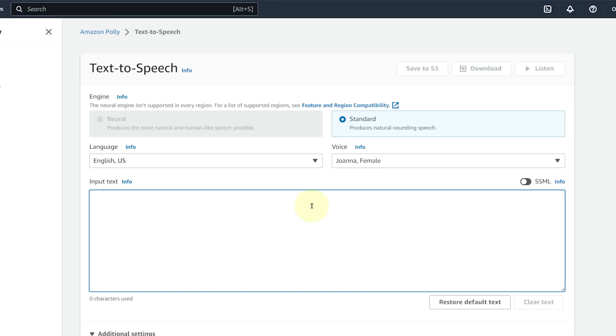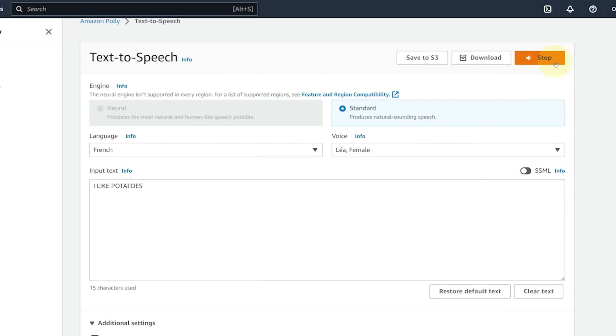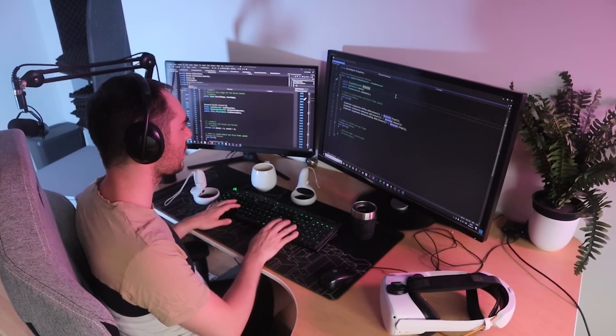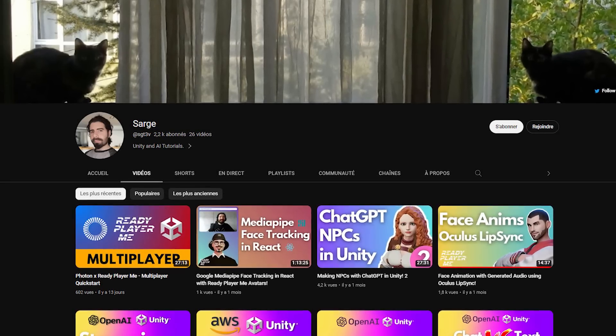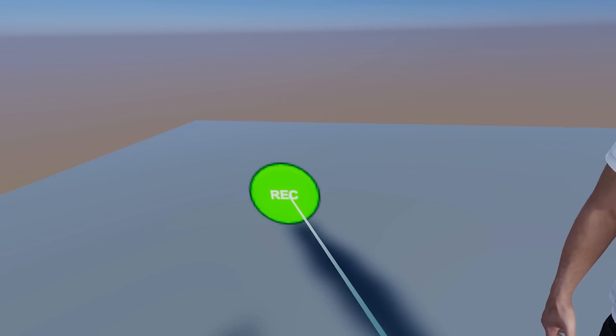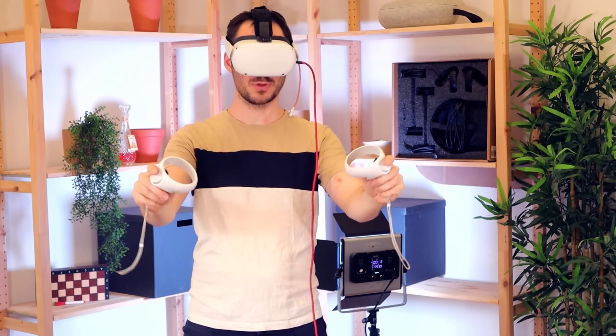For turning text to speech I was lost at first. Then I found Amazon Polly — a very cool text-to-speech system by Amazon which works with multiple voices. After some time I found a way to use it directly in Unity, thanks to an awesome tutorial. So there's only one thing left: test everything together.